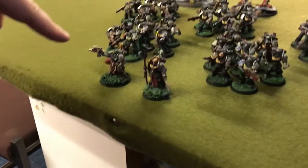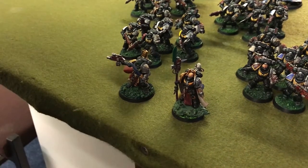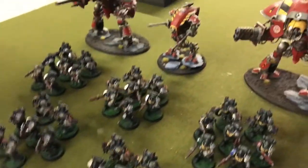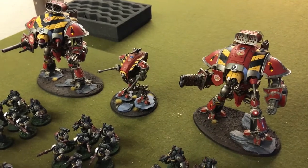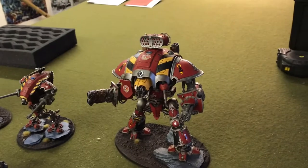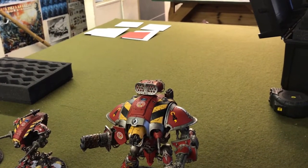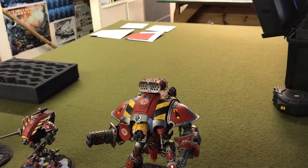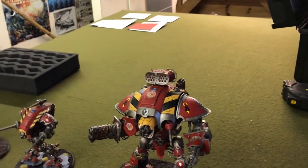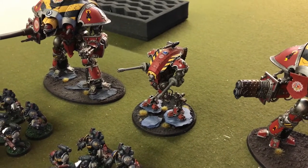We've got a Watchmaster and Primaris Captain with auto bolt rifles and power swords. These guys have lots of special tricks because they were the guys from the campaign. And then we've got a super heavy detachment with two Crusaders — one with a rapid fire battle cannon, one with the thermal lance. Both got the rockets — the Storm Spear. It's got a Helverin just for a little extra fire support so we can get free CP out of it.